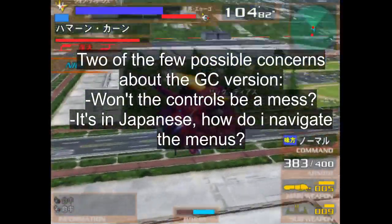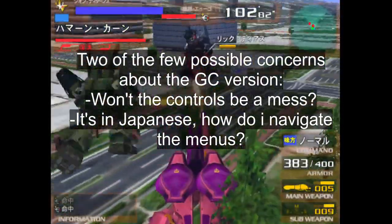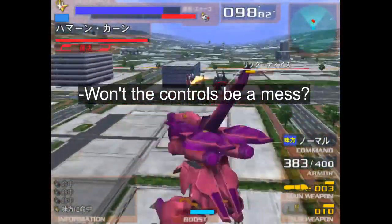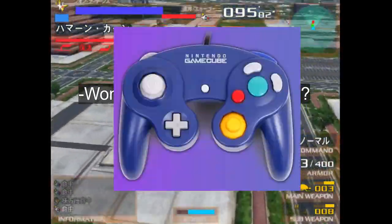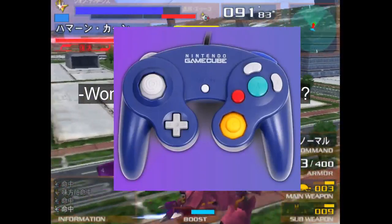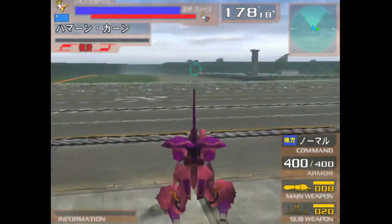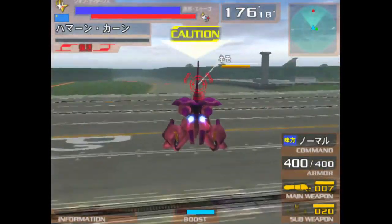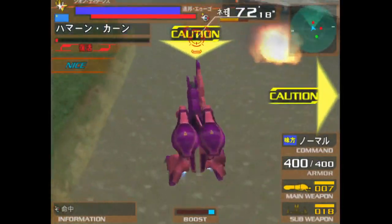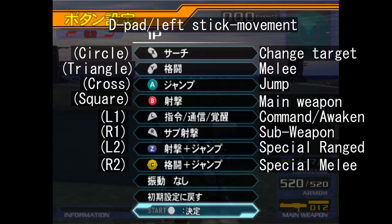Which leads me to the two possible concerns people might have regarding the GameCube version. Concern number one is that with the console's original controller looking like this, how can somebody who's played the game's PS2 port get a grasp on its controls? Well, that may not be as much of an issue as you might think. I did mess with it long enough to find out what control layout it uses. So as you can see from the picture I've pulled up on screen, you use the left analog stick to move, and yes, the direction pad does the same thing.